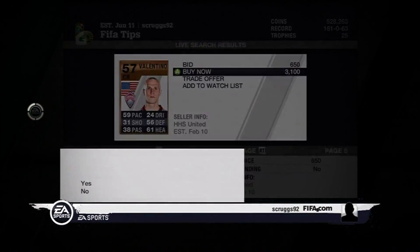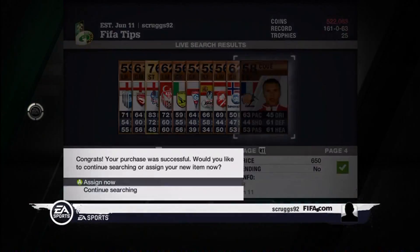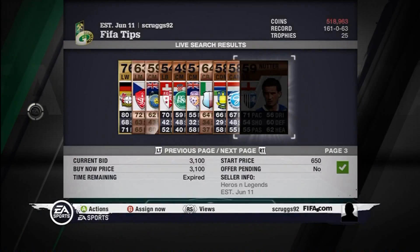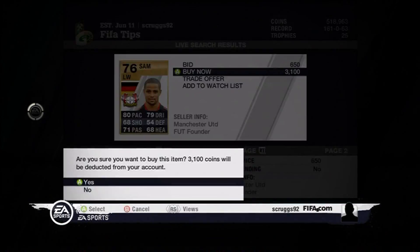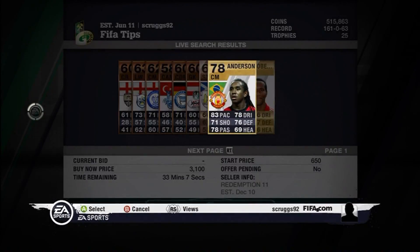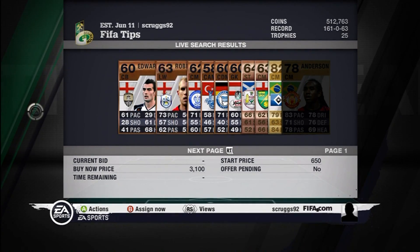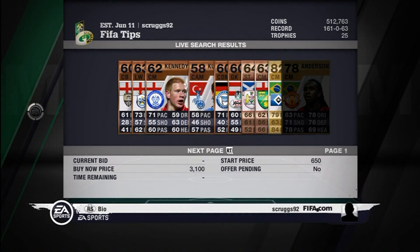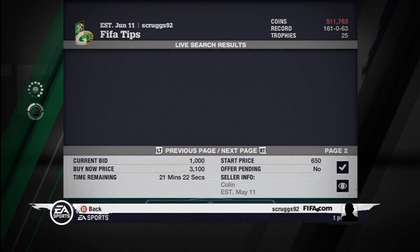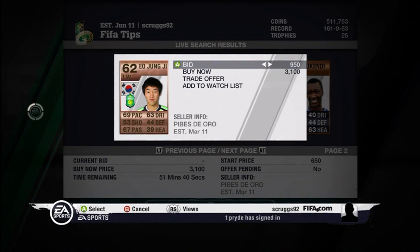At the end we bid 1,000 coins on probably about 30 guys. On PS3 we ended up buying 13 players, and then bid 1,000 coins on probably about 10 to 15 guys, just to help everyone out. So overall we ended up giving about 150,000 coins away altogether, which is pretty good for everyone.